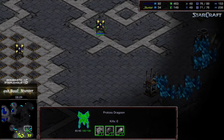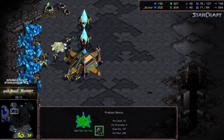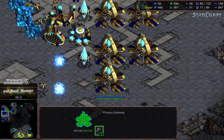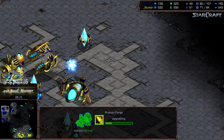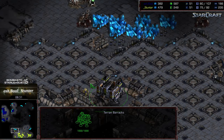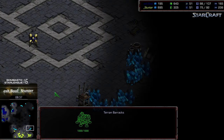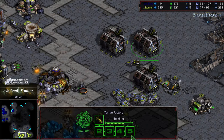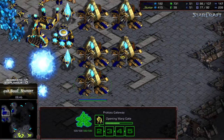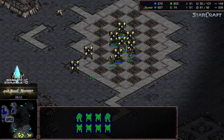Worker count is dead even, but with three saturated bases, a slight supply lead, and lots of gateways coming down, Ashball is in a pretty good situation to surge that troop count in the mid game. He has the arbiter tribunal ready and templar archives coming online. One problem for Stunter — since he hasn't been aggressive with vultures, moving out to grab his third at an exposed open location could be a great challenge against a sizable dragoon and zealot force. Ashball is starting to move out a little bit now.